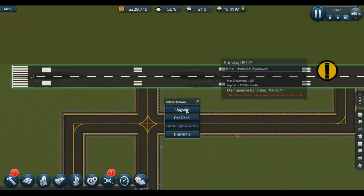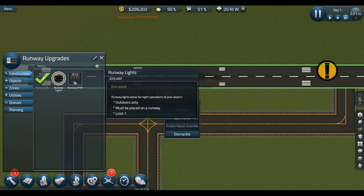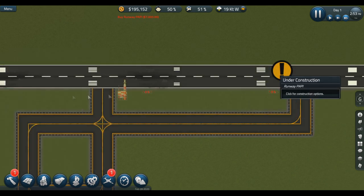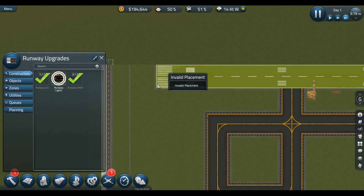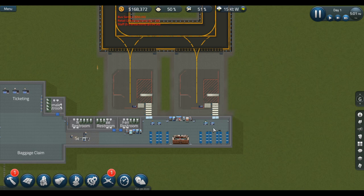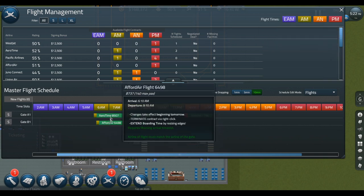Okay there we go, runway is done. Let's upgrade it, and upgrade with another one over there. And upgrade it with lights so we can fly at night as well. There we go. The gates can be assigned now — you there, you there, you there. Okay, all gates assigned.